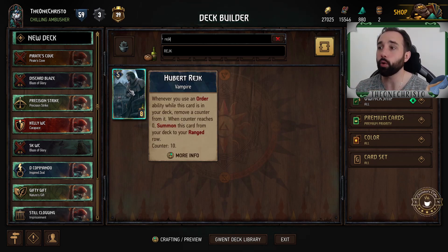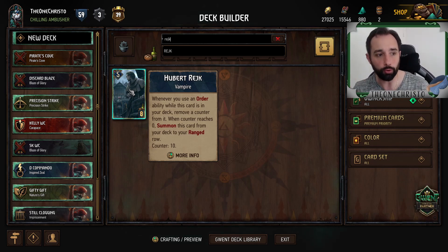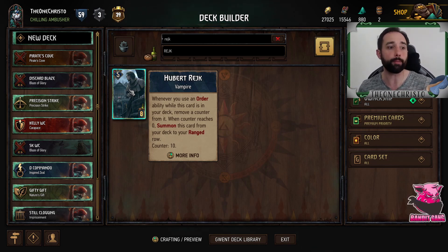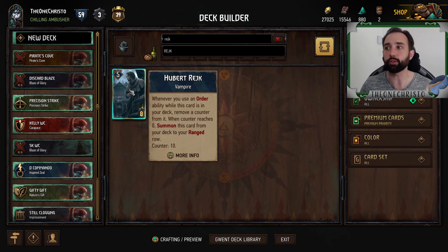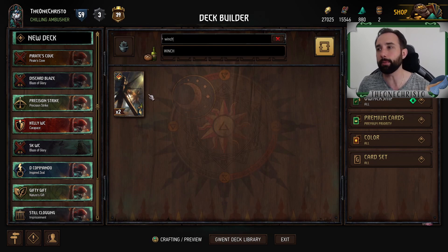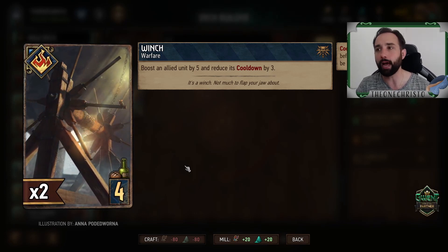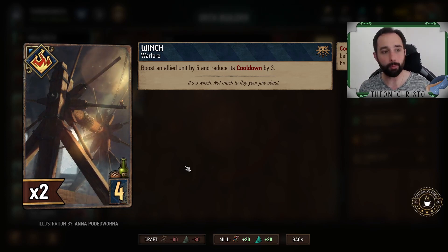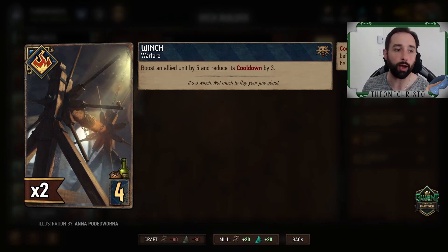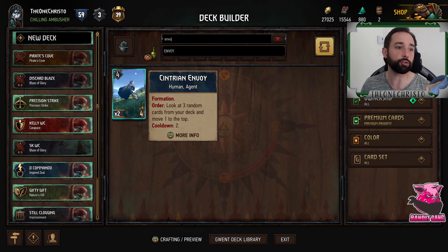Hubert Rejk: whenever an order ability is used, remove a counter from it; when the counter reaches zero, summon this card from your deck to your ranged row. It's a power-five card needing 10 order uses, but with cooldown going, orders can be used multiple times. Some orders have cooldown one — like the Ballista with Resupply — so it's not impossible. The challenge is 10 may still be a lot and could only trigger late, risking bricking. Winch at four provisions boosts an allied unit by five and reduces cooldown by three, which pairs nicely with those high-cooldown cards.